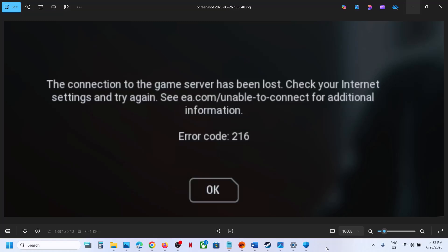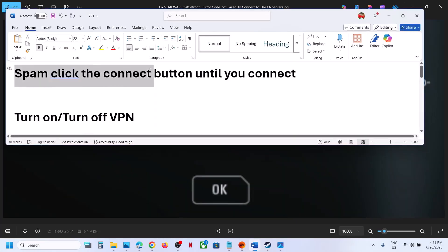Hello guys, welcome to my channel. Today in this video I'm going to show you how to fix error code 216 or 201 with the game on your Windows computer. First of all, spam click the connect button until you connect.